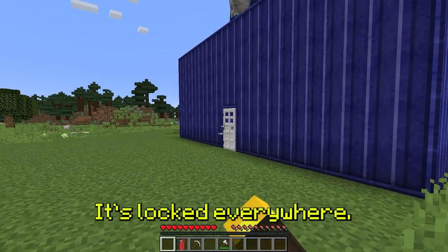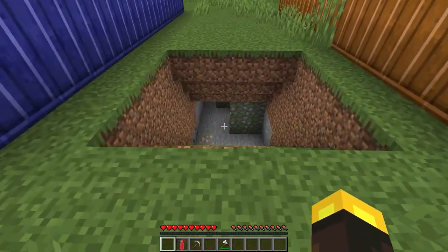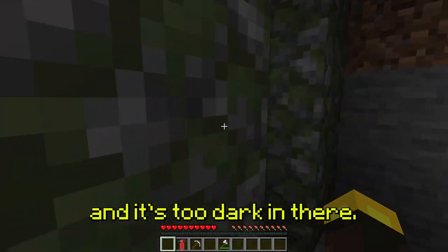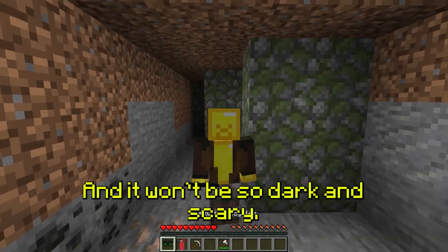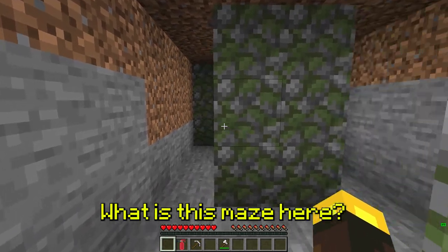Wow, it looks great! Stop — how do I open the door? I need a key; it's locked everywhere. Damn, what should I do? We need to find the key somewhere. What kind of mine is this? It looks creepy and it's too dark in there. Okay, let's go — I think there's a key there. Oh, there are special glasses here — let's put them on so it won't be so dark and scary.